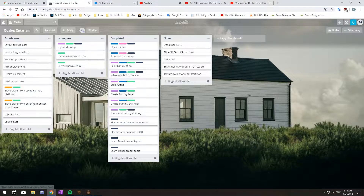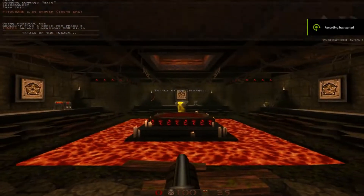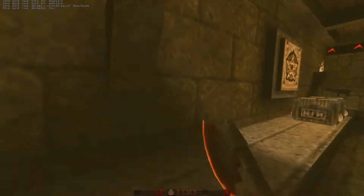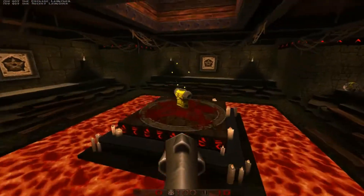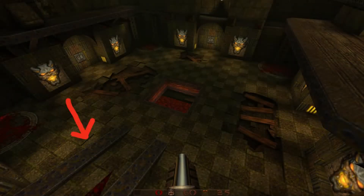I also make a Trello board to keep track of progress. With the size restriction, I decided to go for three floors of verticality. The player would start on the first floor, which is the bottom floor, and after picking up weapons and armor like in an armory, the player would ascend to the second floor. The second floor would be the main gameplay area, but to keep things interesting and give the player freedom to move around, a third floor was also available.